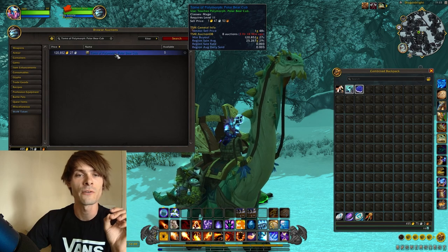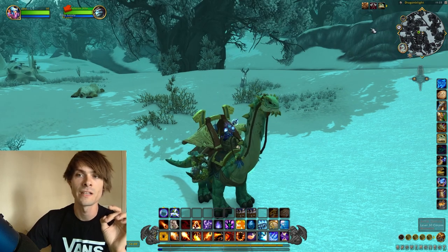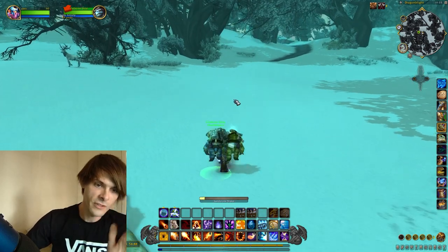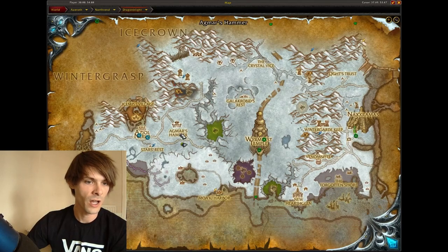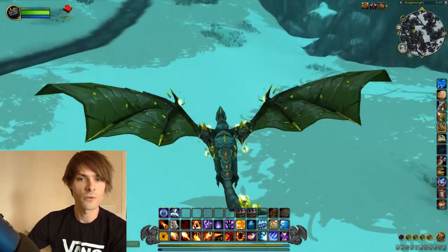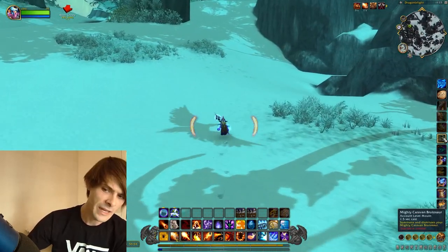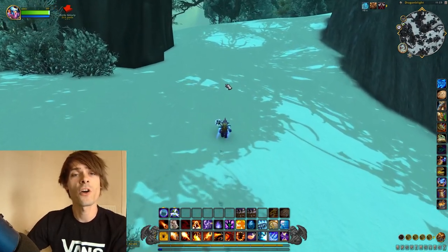The region sell average is about 25k overall. With eight auctions on the auction house, this price difference is mainly due to the fact that they're quite spaced out and harder to farm than the porcupines, though the drop chance is a little bit higher. I would recommend starting in the area just under Agmar's Hammer, the Horde base, or take a flight point to the Star's Rest and fly along in a circular fashion — that's where you'll find all of the Arctic Grizzlies.